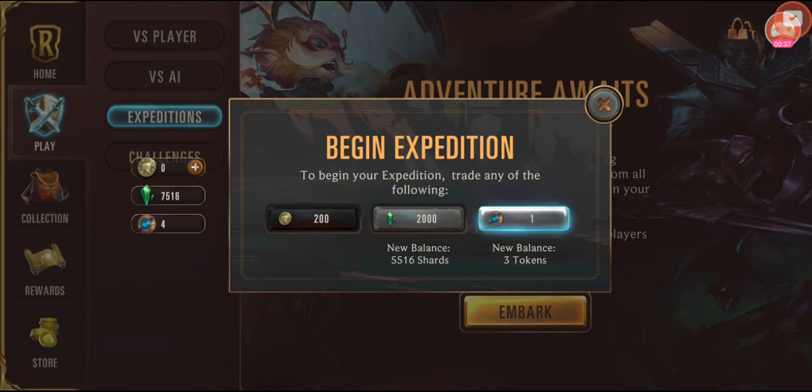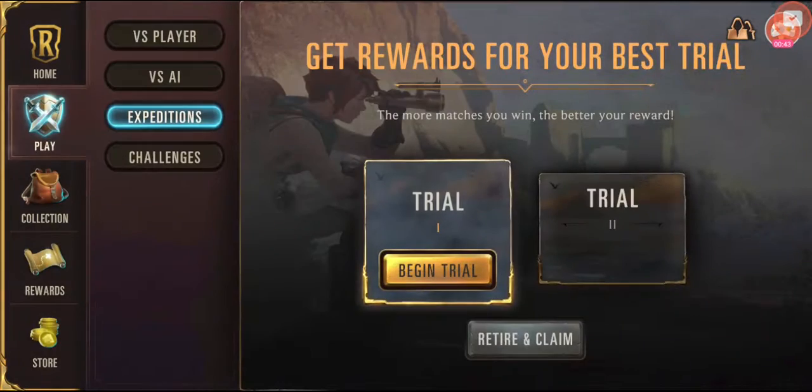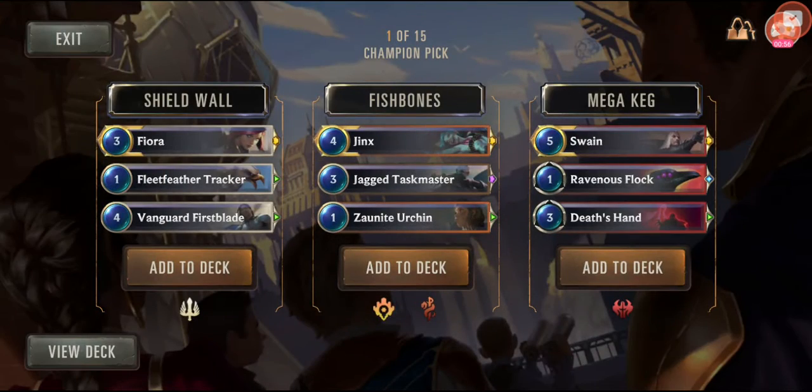I've got three tokens, so it's time for my very first one. I've played enough to have a feel for how to build a deck. Let's try some trial decks. Trial one — the more matches you win, the better the reward. Let's begin the trial and see what happens. Cool animations!